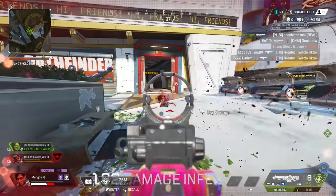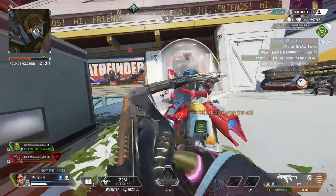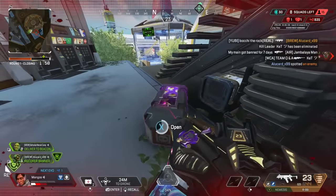Luckily she had a shotgun, so there was some space between her and I, and I was able to down her before she was able to knock me. I go back to thirsting Pathfinder so that I can get this armor swap, and I was expecting the third player to actually come from low ground, but it turns out Fuse was still inside.